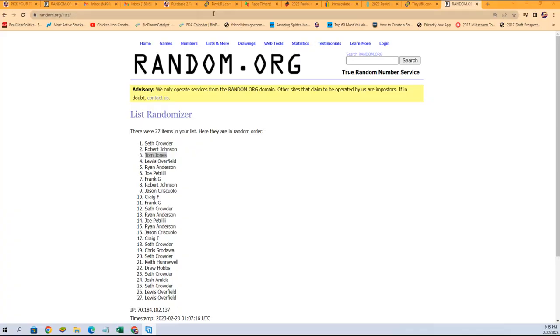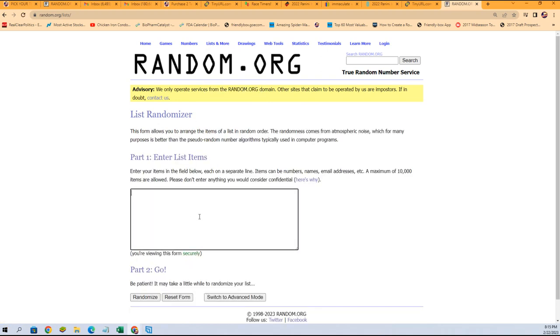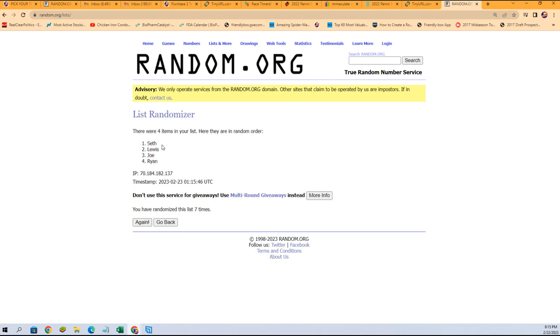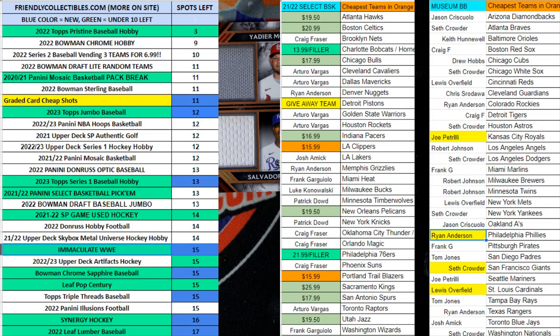Let's go right over here, set up the random. This is going to be between Joe, Ryan, Seth, and Louis. Seven times through, guys — here we go. One, two, three, four, five, six, and seven. Seth! You got it, man. Seth, coming out to you, good sir.